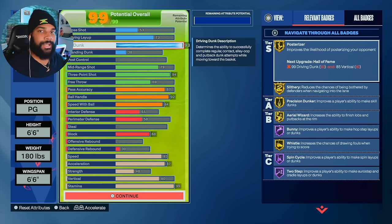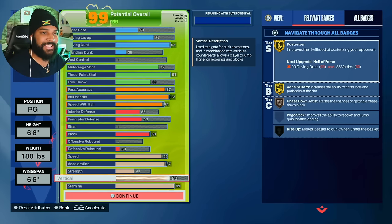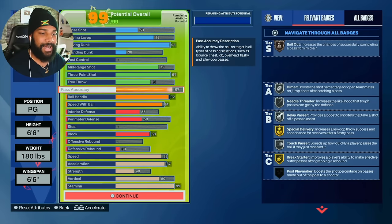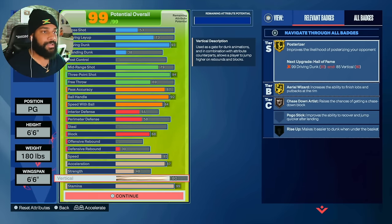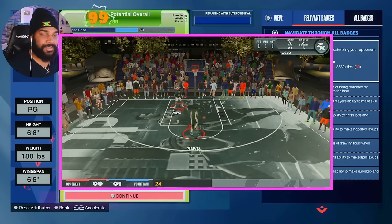I went with a 93 dunk instead of the 94 dunk that I had, because I know a lot of y'all are going to say, "Yad, man, you're missing out on the elite contact dunks at 82." No, I'm not missing out on it because I have a build with it already. I dropped the build for you guys with a 94 dunk and an 82 vertical. I also have a smaller build with an 85 vertical. I did my own testing with Hall of Fame Slithery versus Gold Slithery versus Silver Slithery.